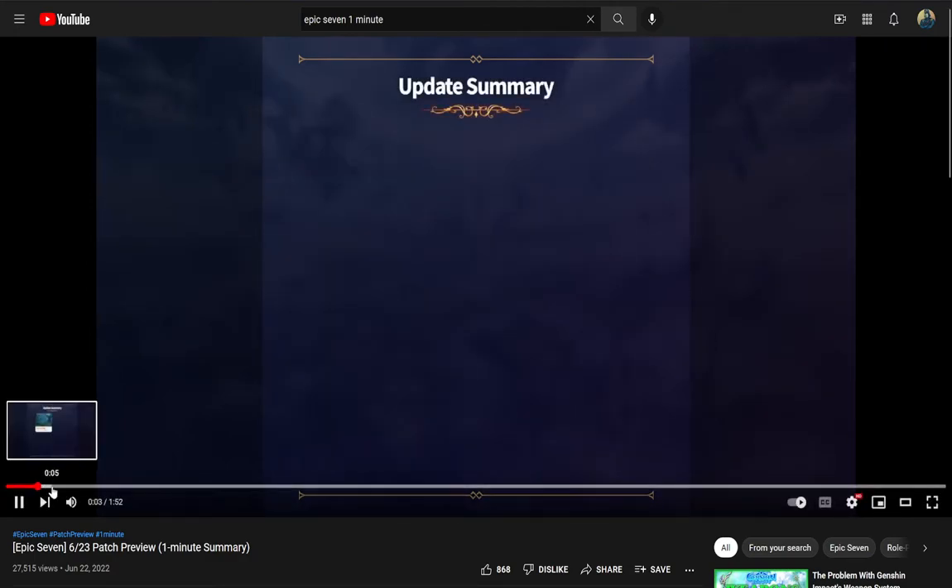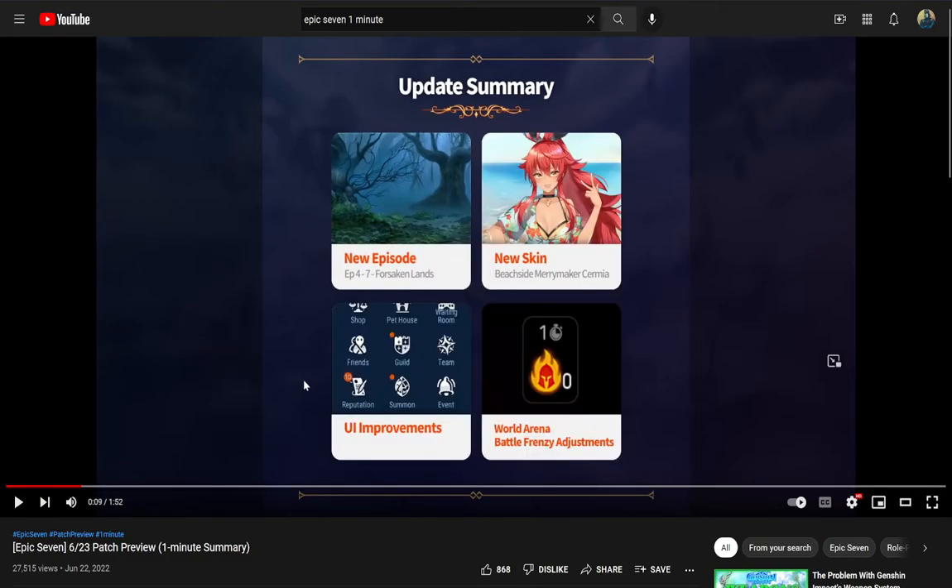I've already kind of seen what's coming, so I kind of skipped through just to make it faster, because it's a one-minute review and we're going to turn it into a 20-minute video. This thing still moves really slow even at one minute, so I might put it up to one-and-a-half times speed. The new episode for the story is pretty good — there's just a lot of free stuff. Every time there's a new episode, there's a decent amount of free stuff; it kind of surprises you. We got a new skin for Shermia, and we'll talk about that when we get there.